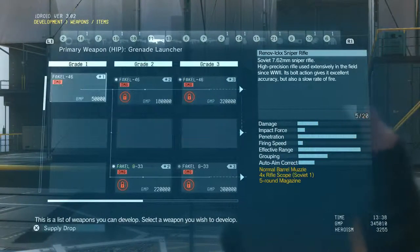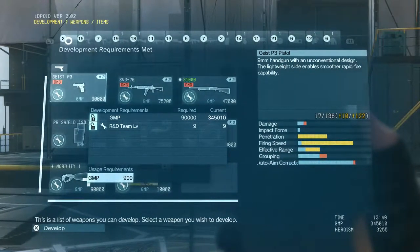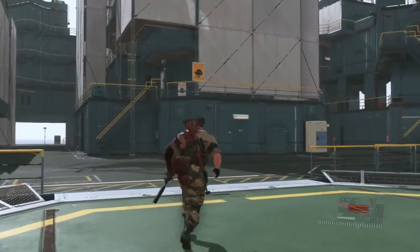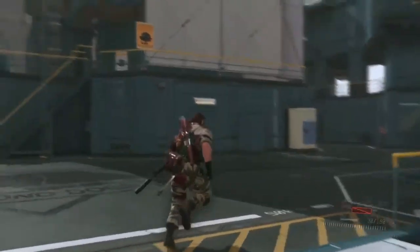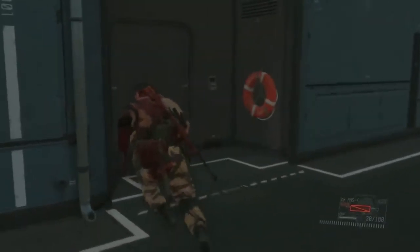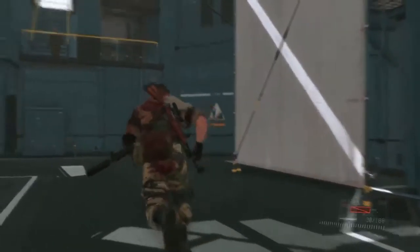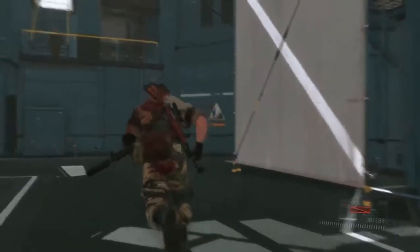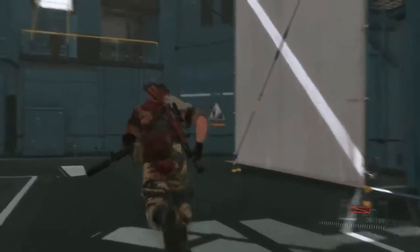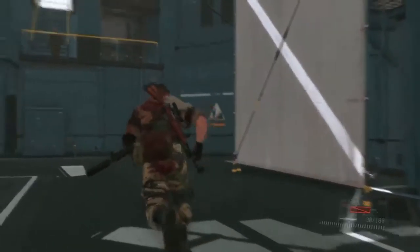Here's where the majority of your stuff is — all your equipment: guns, shields, flares, boxes, camo, things of that nature. You can come here and upgrade those. It's sorted by project type, or you can come over to everything and filter for items whose development requirements you've already met, so you can see which ones you can develop today. That's pretty much it on mother base.